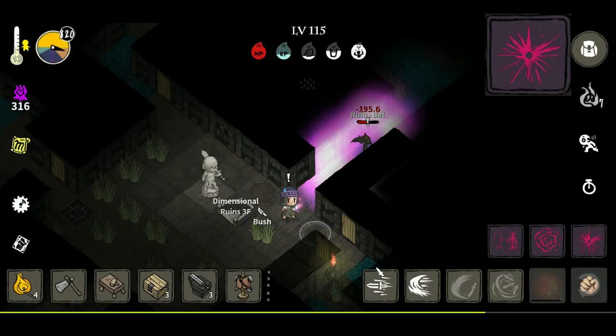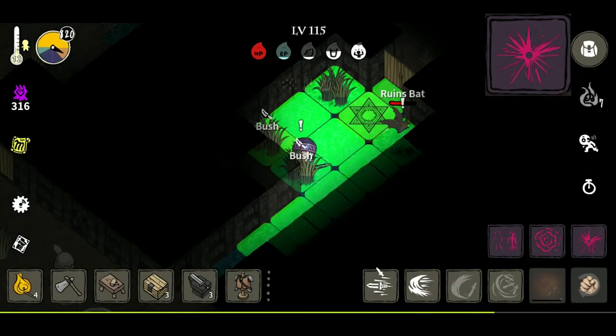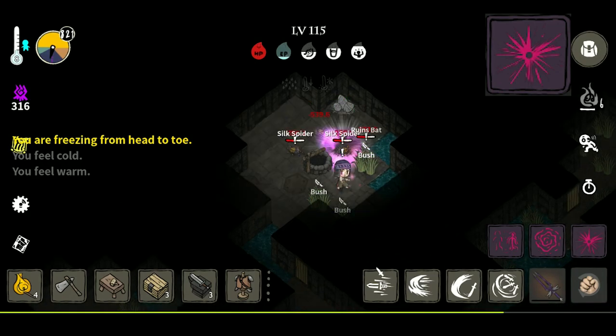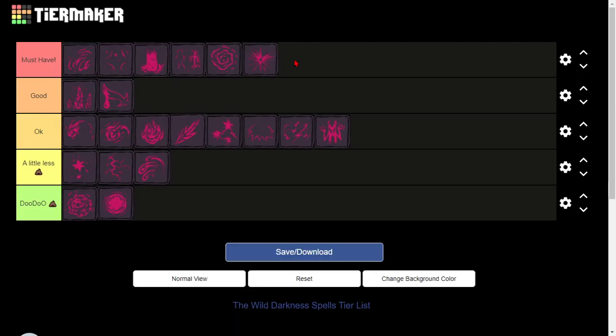The last spell is Space Time Explosion. This spell is also an AoE, but instead of displacing enemies like the last spell, you can actually stop enemies in place — so again, an extra free turn. You already know what I'm going to do with this one.